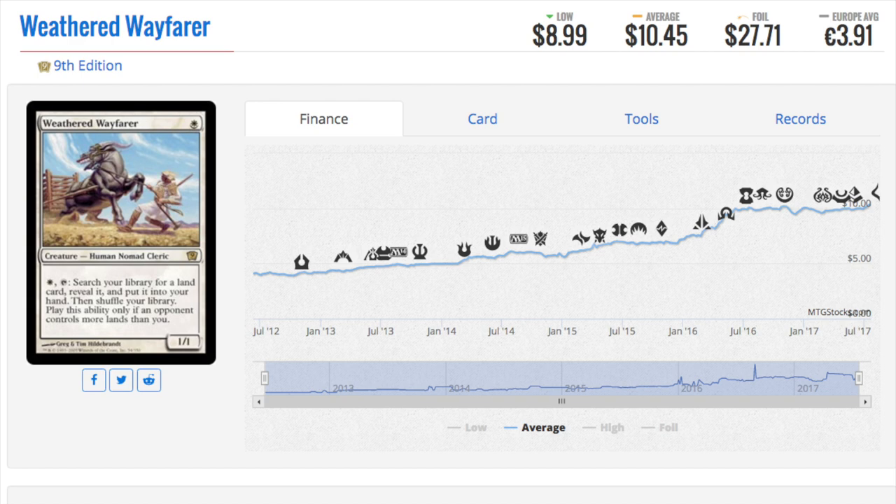Today we're going to talk about eight cards that have gone up in price. Starting with a ninth edition reprint — I totally forgot this was reprinted in one of the core sets. It's a $10 card and it is rising. Anytime you can manipulate your deck for land in EDH, that's considered very good. One drops get you so much advantage — it allows you to search for a lot of land. It's nice because you have multiple opponents, and you can only play this ability if an opponent controls more land than you. Assuming you're not going first, this is almost always true. Great card that should steadily go up in price, barring a reprint.